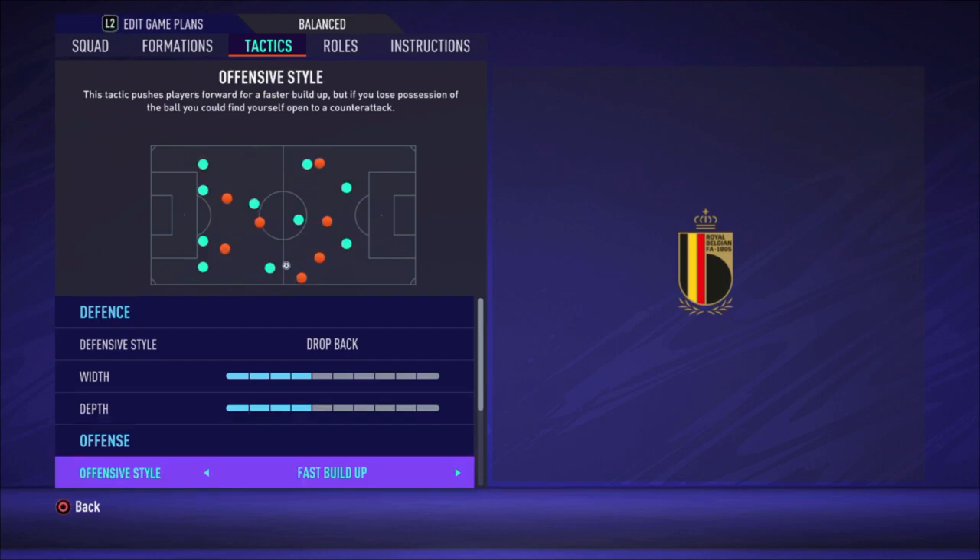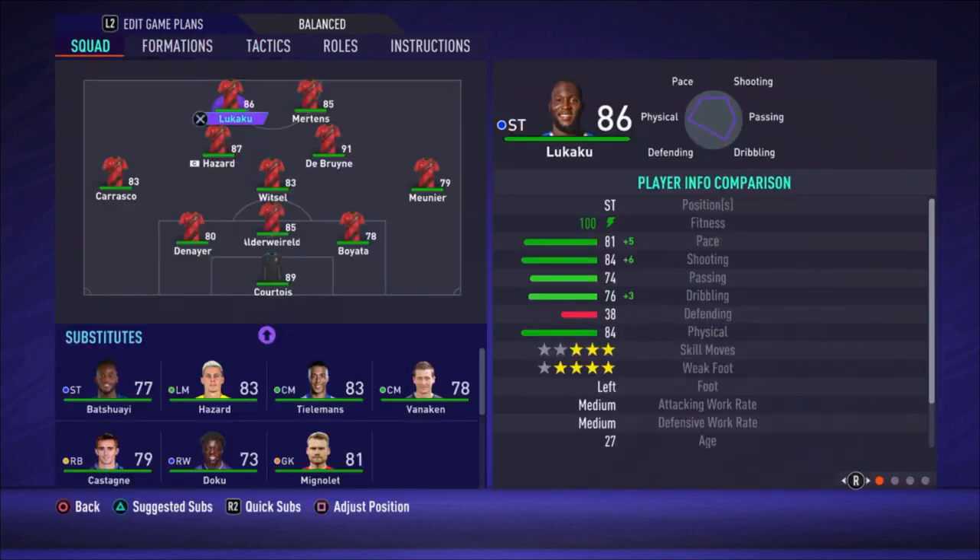With Meunier on the right and Carrasco on the left making runs, you have six players attacking — that creates plenty of chances. This is a really good formation, though it's a bit risky. Try a few matches, and if the first one is a loss but you think it has potential, practice more and fine-tune it to your own play style. Hopefully it will give you some wins. That's the end of the video — thank you very much for watching, have a great day, bye bye!